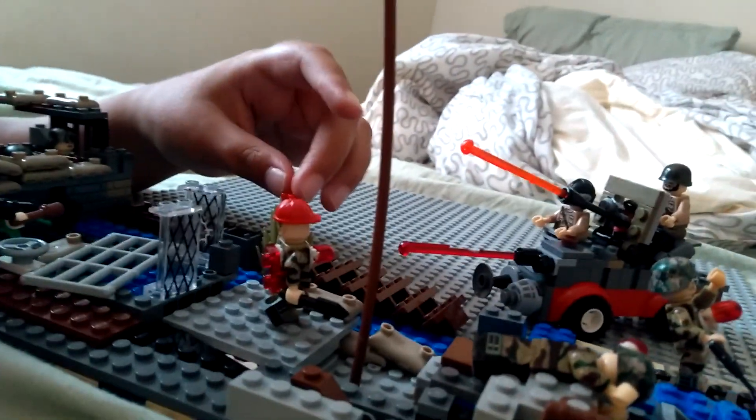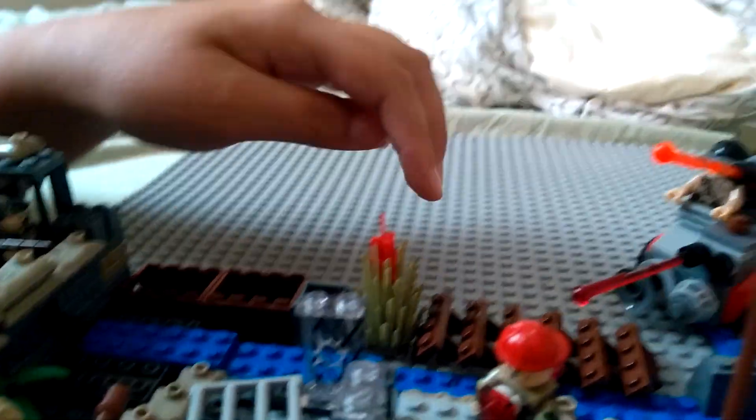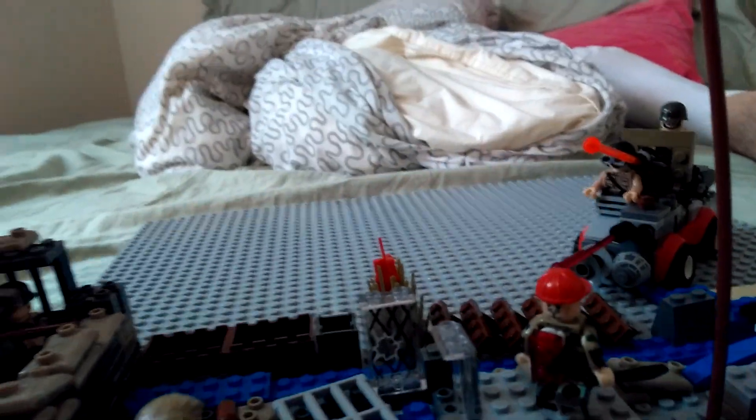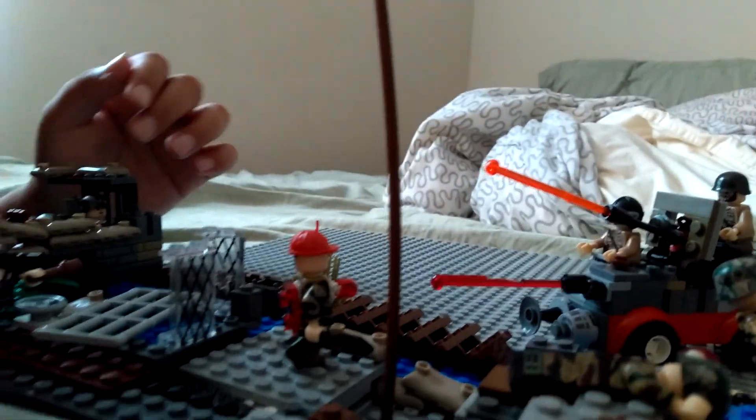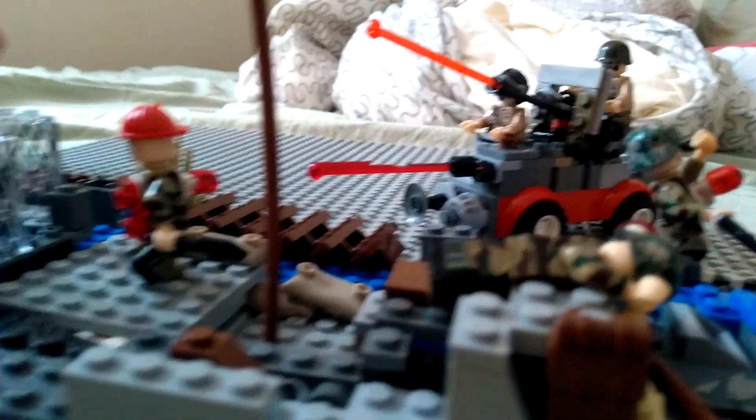Over here is TNT in a bush, because when this vehicle gets near this bush, the Germans will light it up and it'll explode — it's kind of like a booby trap. And over here, this German officer is trying to throw a stick grenade to try to damage the anti-aircraft vehicle.